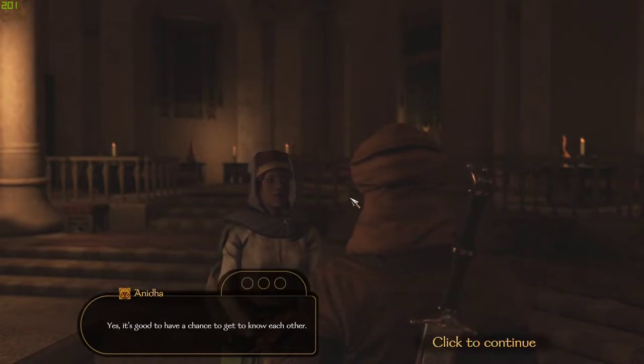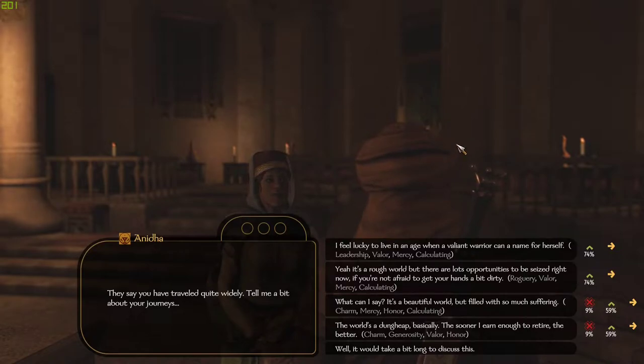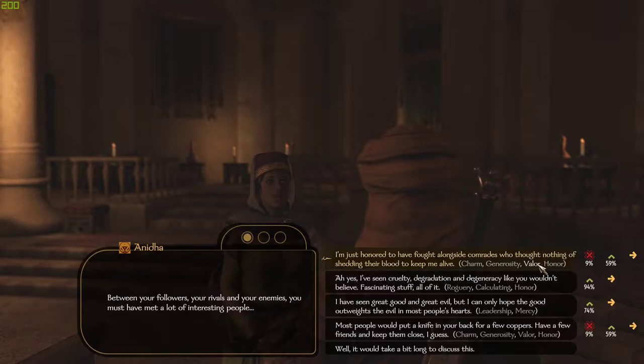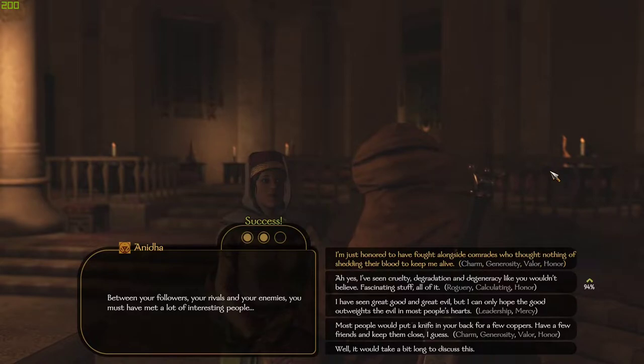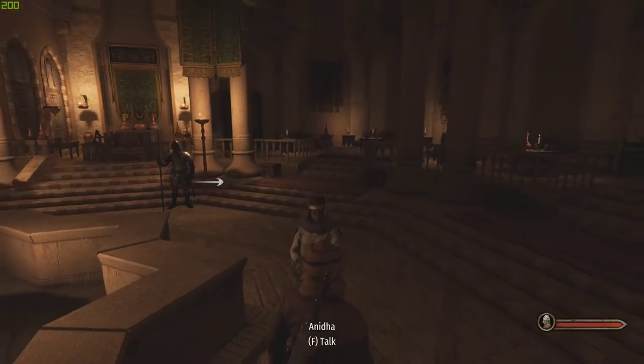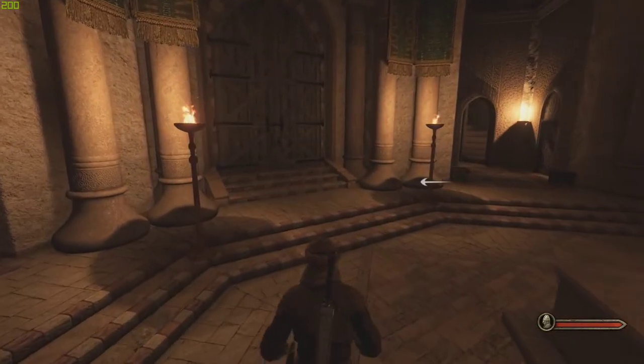You can say 'I'm glad we've got a chance to get to know each other' and you've got a charm test. Basically you've got these different percent chances of being successful, and there is a chance you'd just end the conversation - like a 10% chance. There's no need to do that. Because I have traits that line up with what she values, these are good options for me - roguery is something I'm specialized in. It's essentially a mini-game matching what you've done in-game with their values. At 94% chance, if you've got good charm skill these tests aren't too bad.